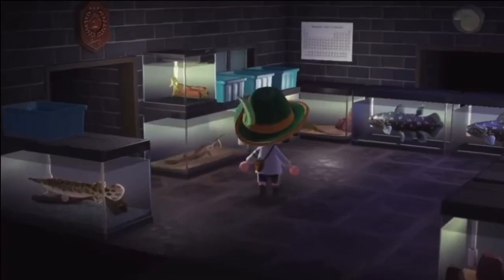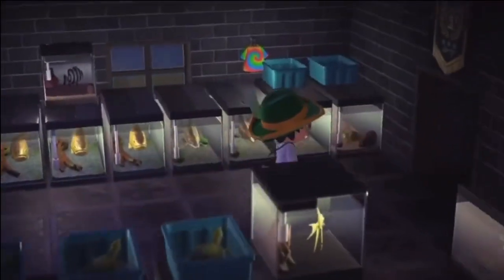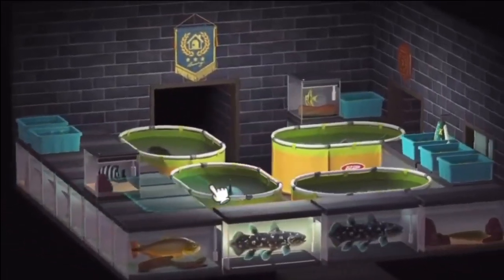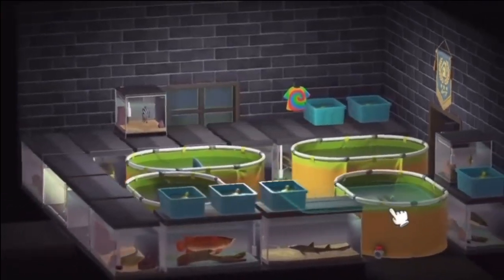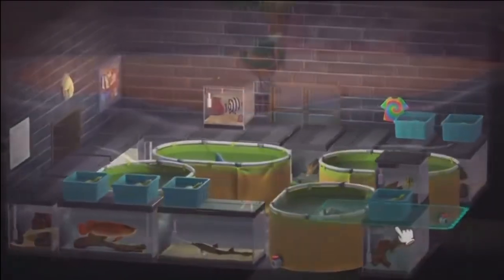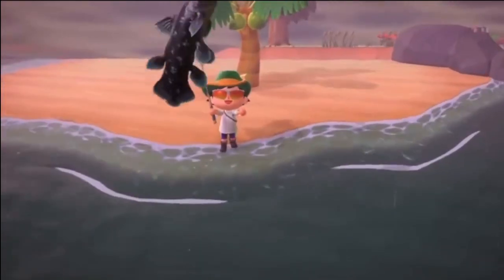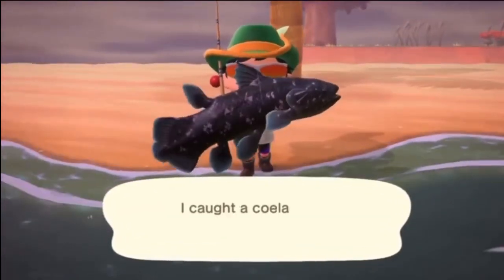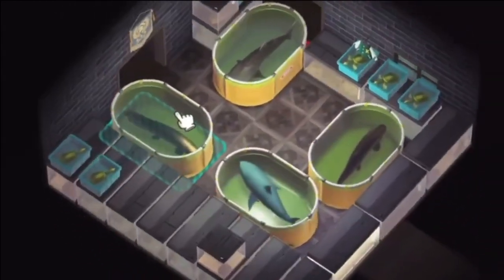Now let's talk about the sharks. All sharks are ocean fish and all are size 6 with a fin — the fin is important, that's how you distinguish them from other fish. Be aware that sucker fish also have a fin but they're only size 4, so check the size. The saw shark sells for 12,000 bells. Just because there's a fin doesn't mean it's a shark.